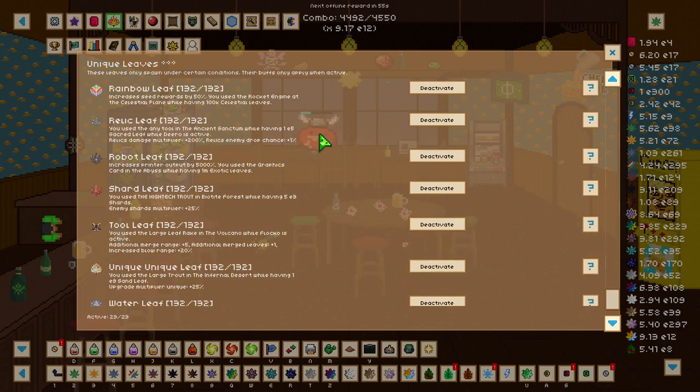To get the rainbow leaf we need to use the rocket engine at the celestial plane while having 100k celestial leaves. The rainbow leaf increases our seed rewards by 50 percent.